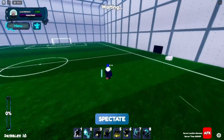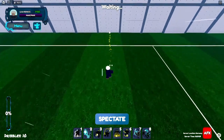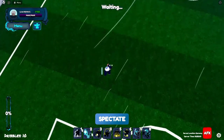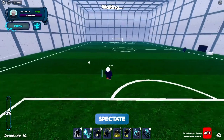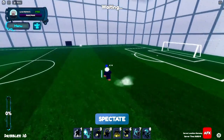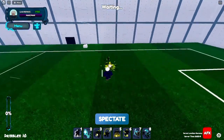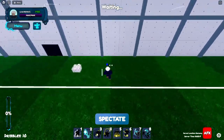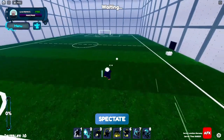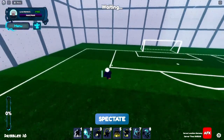Okay so here we are, and the first thing you need to know about defending: you are not supposed to just go for the player and tackle them. That's not how defending works. It's actually way different — you need to be able to predict. That's really important.